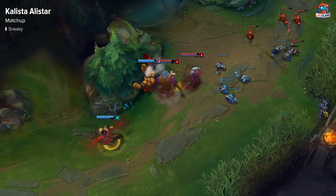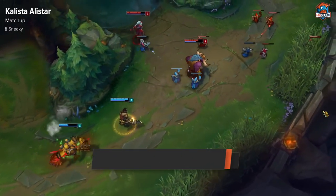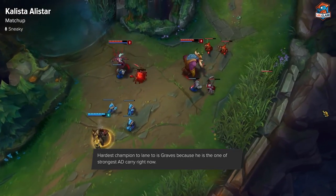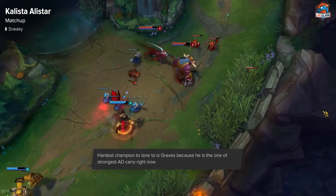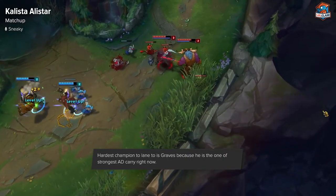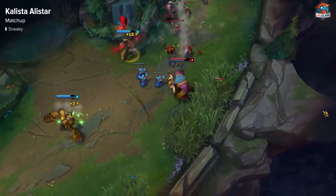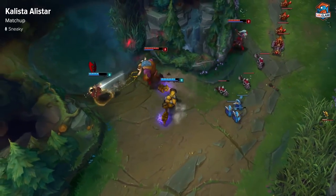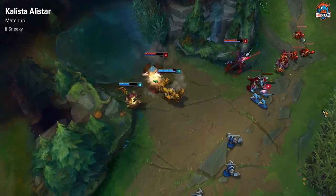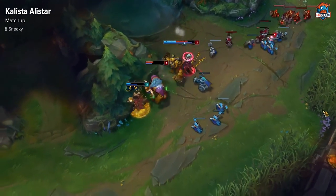Kalista Alistar doesn't have too many bad matchups — I don't think there actually is one specifically that I can call out. I would just say right now, playing against Graves as Kalista is the hardest one. He's the strongest AD carry right now, and he's just really tanky, so you have a hard time finishing him with all your spears. Anyone has a hard time killing him, and he actually has really good trades. So be wary of Graves — the rest of them are okay for you.